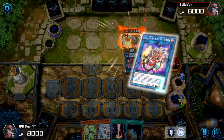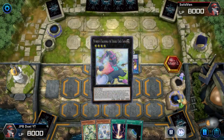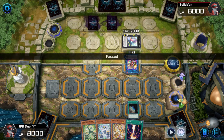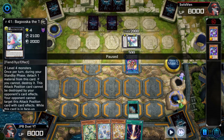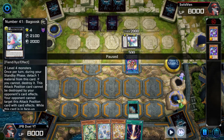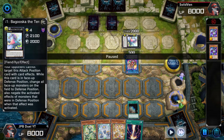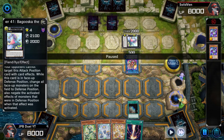He goes off into doing all his stuff, and all you have to care about right here is the end board. That's the opponent's end board — he sets two cards face down and summons Number 41 Bagushka. Now if you ever play Yu-Gi-Oh, you have to read every card your opponent plays if you don't know what it does. So I read this card: what it does is that any monster normal or special summoned to the field gets put into defense position, and any monster in defense position cannot have their effects activated.